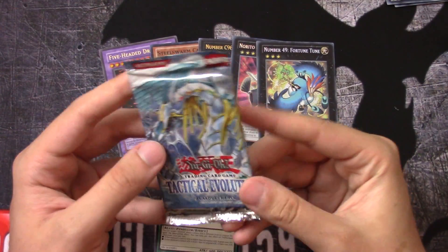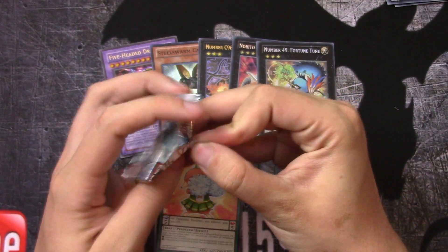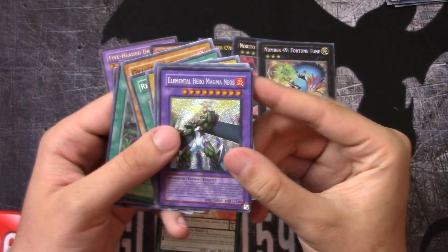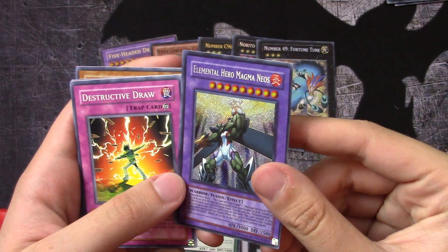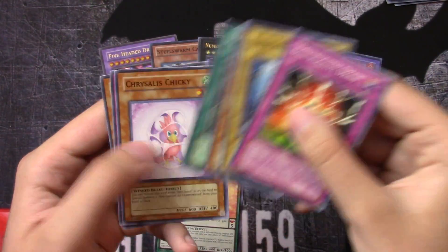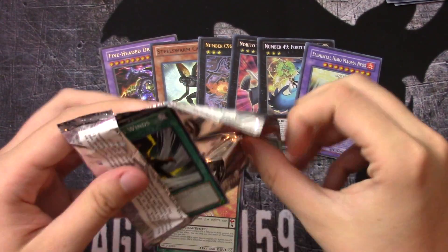Tactical Evolution. This pack is... whoa, that is crazy. There's no silver lining at the top here, and there's a bunch down there — it's like a miscut pack, almost, which is kind of funny. The cards aren't miscut though. Oh my gosh — an Elemental Hero Magma Neo, Secret Rare! That is insane! We got a Secret Rare. Wow, that is awesome. A lot of the Secret Rares out of Tactical Evolution are really cool — that was a super awesome card to get. I'm surprised we even got something decent out of that pack.